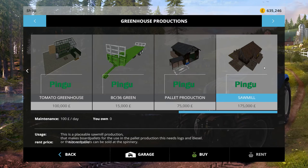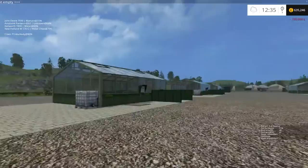The pallet production side is 75,000 pounds to purchase and 100 pounds per day to maintain. The sawmill - you don't have to have this specific sawmill for it to work; it'll work with any Maru-scripted sawmill since it's pretty much the Maru script that runs it. But the sawmill included is 175,000 pounds to buy and 100 pounds per day in maintenance.